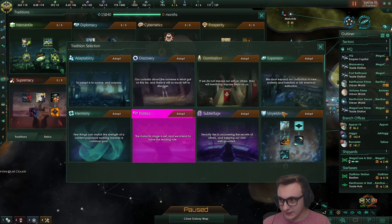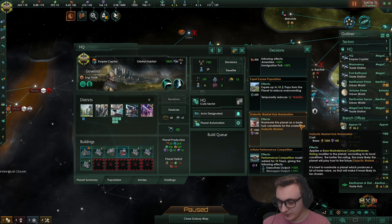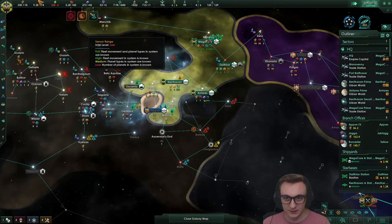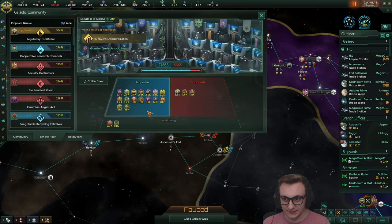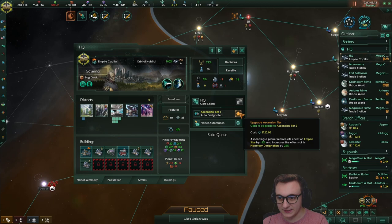Next I guess subterfuge is probably the best - politics we don't really care too much about. Subterfuge gives us more evasion, more tracking, and more envoys - we're actually using those quite a bit. We're going to nominate ourselves. We got less market fee - that's huge. Buzzword standardization is about to pass which is huge - more trade value again. We're just going mega trade right now - I mean that's the whole point of the video. More resources from jobs. I guess we can start ascending planets too - level three ascendants. Let's start ascending our trade stations.